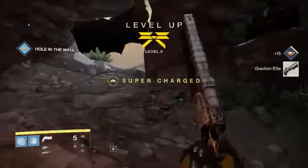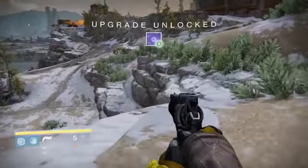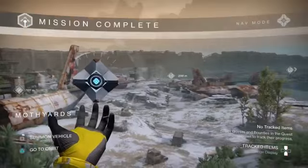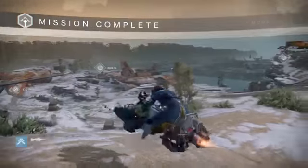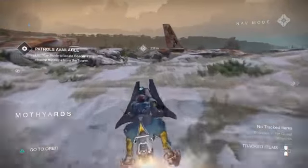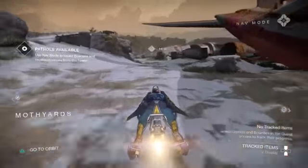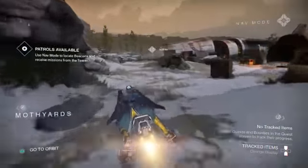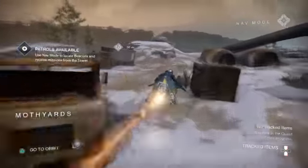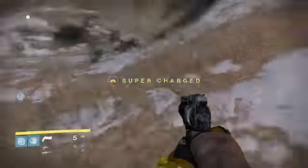In the next episode, episode eight, we'll be doing a strike and it's preferred to be level eight or nine — the higher the better. We also found two sparrow time trial bounties right here, which is awesome because that one is really hard to find. That means I won't have to leave patrol and come back. One way to find different bounties is to go back to orbit and return to patrol — there'll be different ones — but we found these right off the bat.